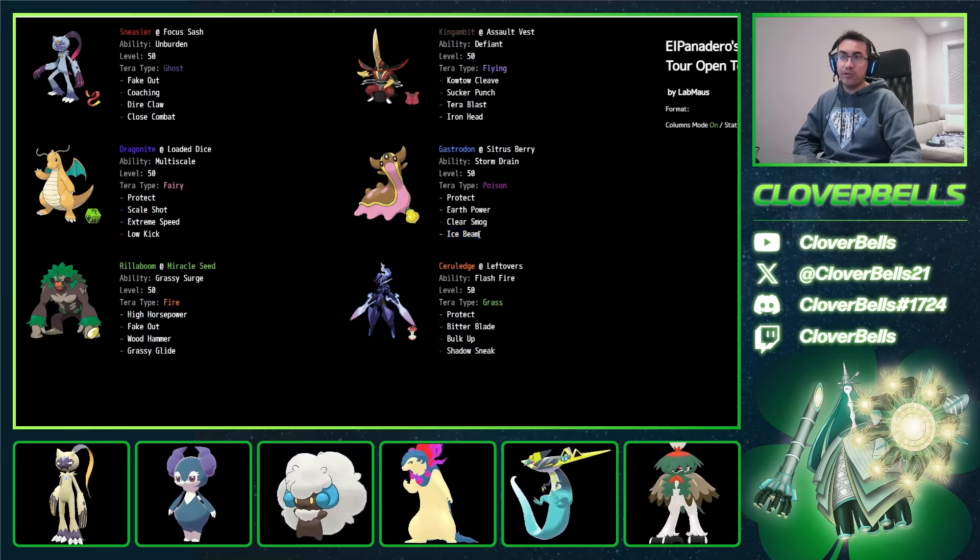Especially with Ice Beam, with so many other dragons running around — Dragapult, another Dragonite, another Garchomp. Ice coverage is just going to be really good in general. You can just coach the Gambit, the Dragonite, and the Rillaboom. And look at this Seralage — able to come in with Flash Fire, just soak up those eruptions from something like Torkoal or even Typhlosion. You can go for Bulk Up here, so imagine Bulk Up plus Coaching plays where you go plus two immediately.